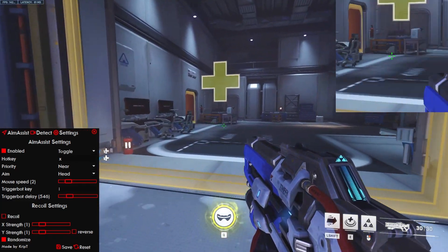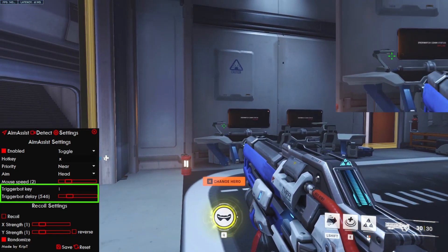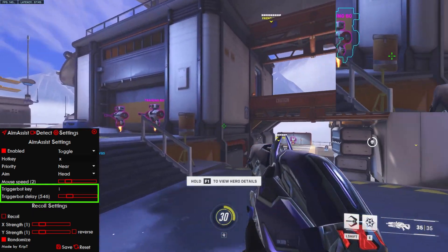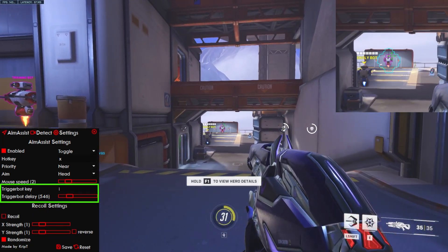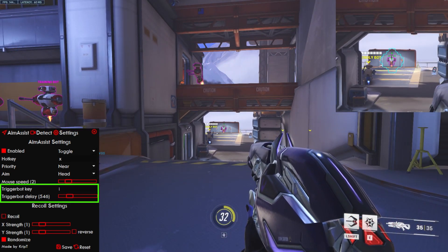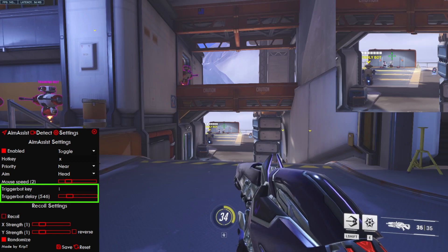Now let's talk about trigger bot. Trigger bot is something that definitely many of you are going to want to utilize. The best way to show what a trigger bot is, is me changing to Widowmaker. I currently have Widowmaker, and the trigger bot key I selected is J. I also changed the trigger bot delay from 100 to 546.